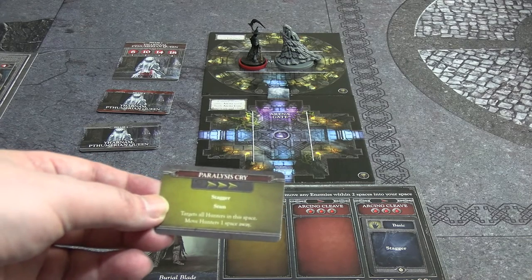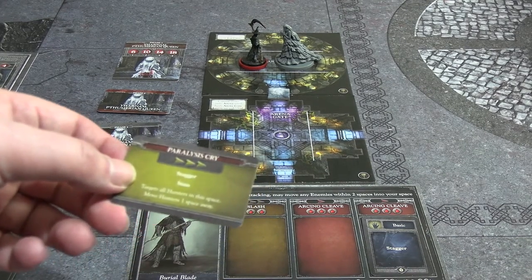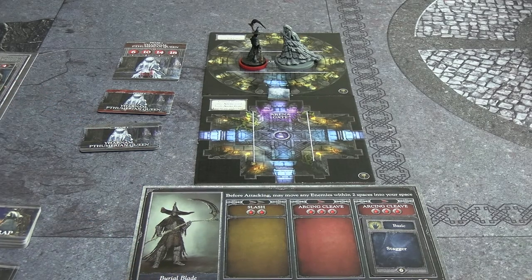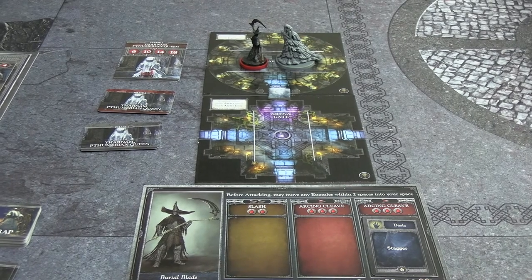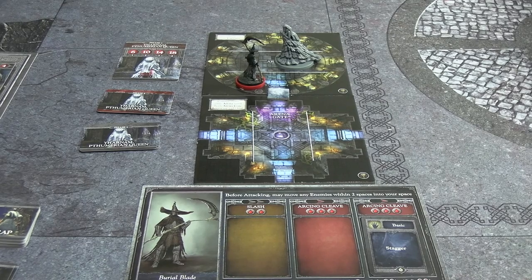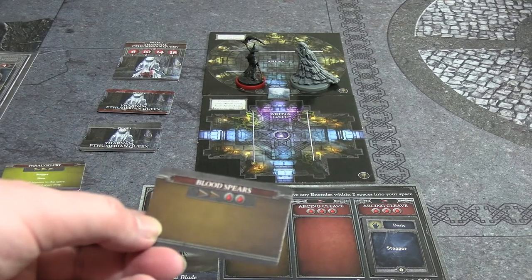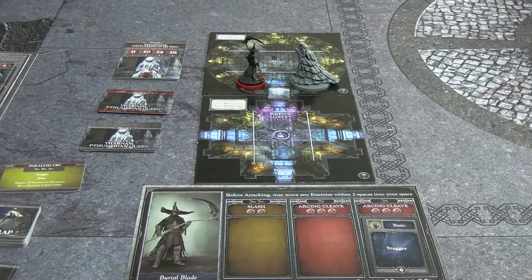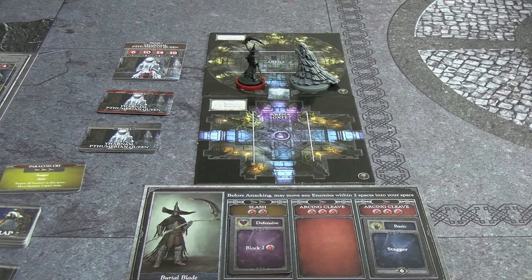She cancels my attack and I have to discard a card because of the stagger-stun. I discard the basic dodge - it wouldn't help at this speed anyway. She pushes me one square away. I end my turn with nothing useful remaining. On her activation she moves toward me and attacks: Blood Spears at medium speed, two damage. I have my Defensive block-two card - I block it, taking no damage. The round ends with me having dealt zero damage.